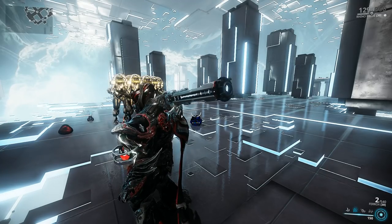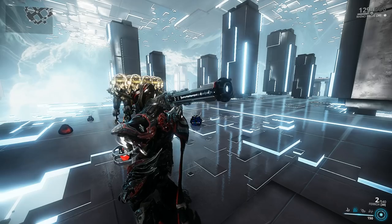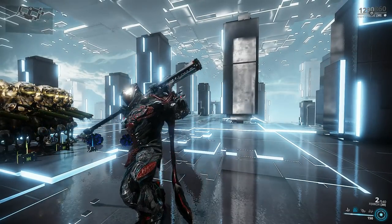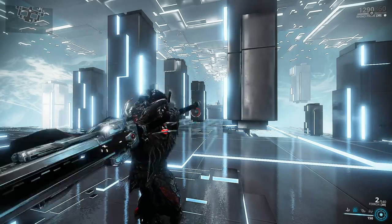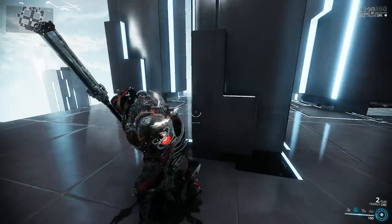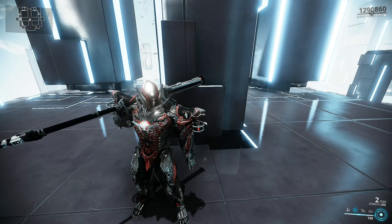The secondary fire also has a bit of a charge to it, but it only affects the arc — the travel of the Ferox — it doesn't do anything for the damage itself. If you just click it, it falls to the ground quickly, but for more straight shots you want to charge it fully and it will travel more straight. The range doesn't get modified, still 50 meters, and still the same damage.